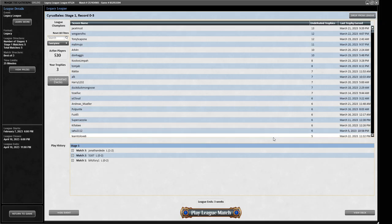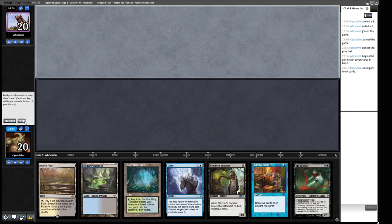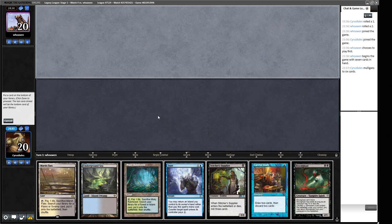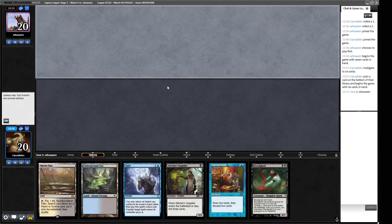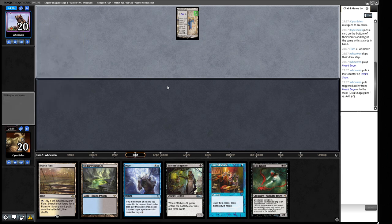All right, on to round four. I don't think we can keep this one — it doesn't really do anything. We'd just be relying on the top of our deck and Stitcher's Supplier. We can mulligan and get the same hand with one or two less lands. This seems better — we've got a Careful Study and can do the Stitcher's Supplier line. We can throw away one of our Fetchlands here. So we're going to play Underground Sea into Careful Study on turn one with Daze backup. Urza's Saga — this could be a whole bunch of decks. Probably Eight-Cast, I think, is the best Urza's Saga deck right now.